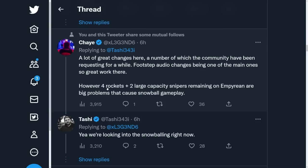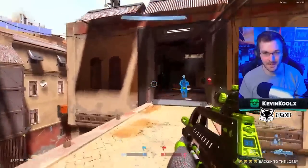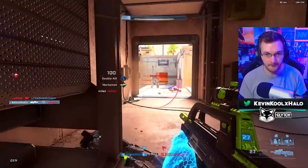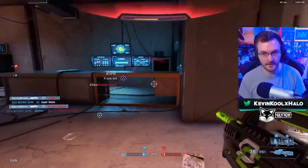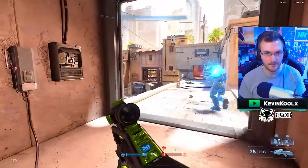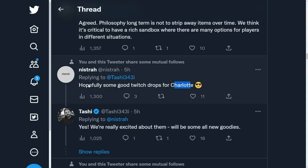As touched on earlier, four rockets plus two large-capacity snipers remaining on Empyrean are a big problem causing snowballing gameplay. Tashi says they're looking into that snowballing right now. All the other maps have certain ammo capacities — why not mirror that for Empyrean? I love having a rocket launcher with four shots because you can basically wipe out the entire enemy team, which is the point of having a power weapon, but when all other maps have like two rocket shots and Empyrean has four, it just doesn't make a whole lot of sense. I'd like to see more continuity within the maps.